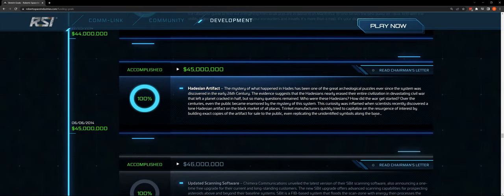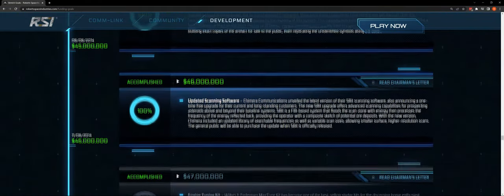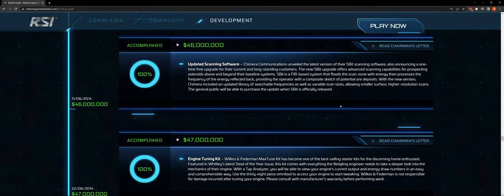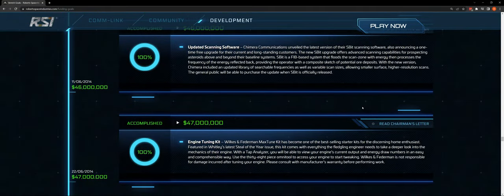At $45 million: the Hadidian artifact — we have that but we don't know anything about it and can't do anything with it. At $46 million: updated scanning software — hit Tab to scan, hit V for additional scanning. We have some of that. We don't have a library of searchable frequencies and variables, though variable scan size may be moving across those searchable frequencies.